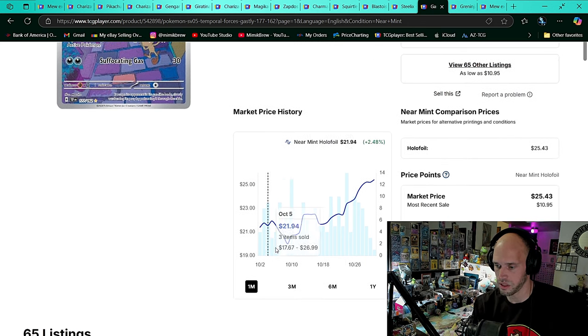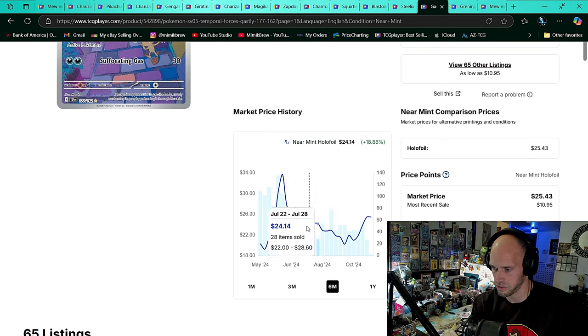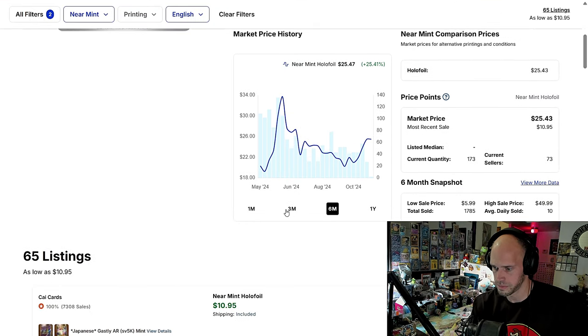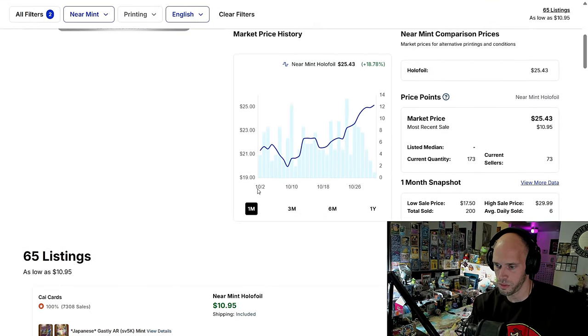Gastly at $25 — it's been a while since this card's been $25. I guess the pumpers just gave up on pumping it. It hit a registered high of $33, and on the one month it was $19 to $20, now up to almost $26.